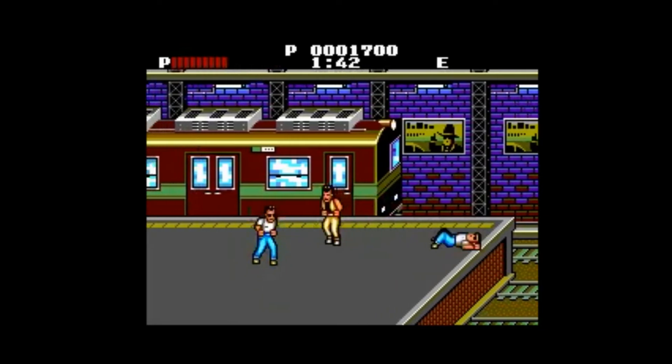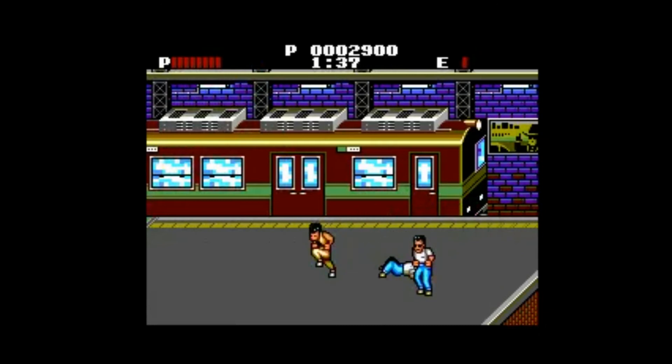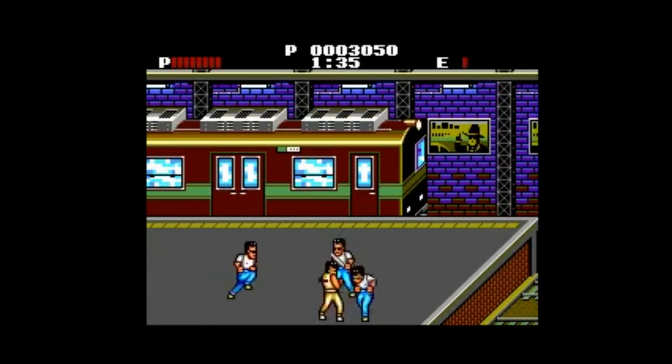So we're here on the train tracks, and we can knock enemies off of the platform and into the train tracks, where they suffer an instant death. But it's not like they have that much health to start with.